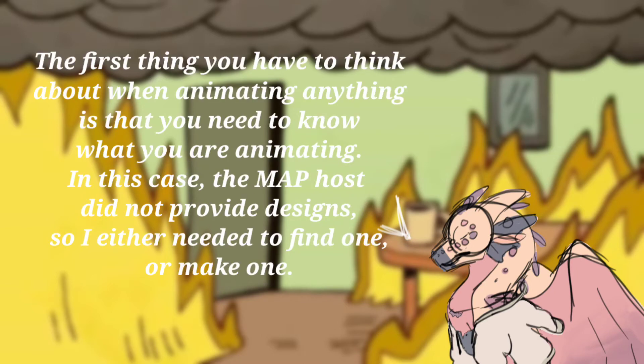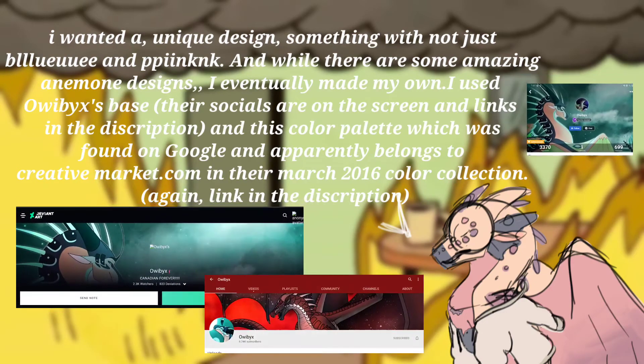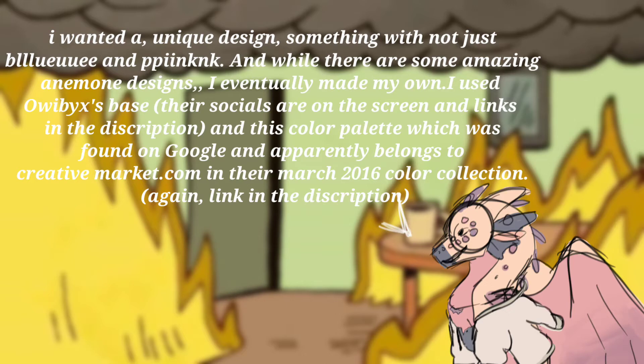The first thing you have to think about when animating anything is that you need to know what you are animating. In this case, the map host did not provide designs, so I either needed to find one or make one. I wanted a unique design, something with not just bitway and p-ing. And while there are some amazing anemone designs, I eventually made my own. I used oibikes's base — their socials are on the screen and links in the description — and this color palette, which was found on Google and apparently belongs to creativemarket.com in their March 2016 color collection.